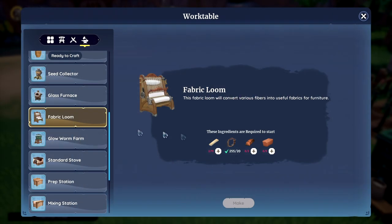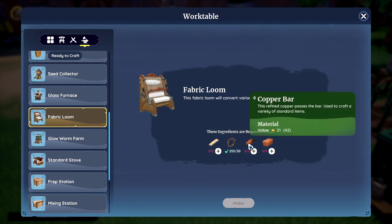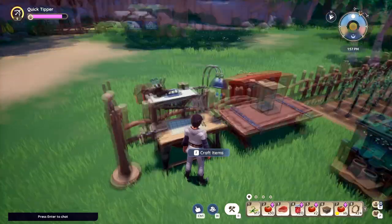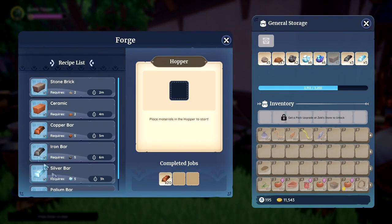Next you just got to make yourself the fabric loom back at your house. You just need some planks and some fiber, some bronze, a copper bar, and ceramic. You can make the bronze and ceramic right here in the forge.